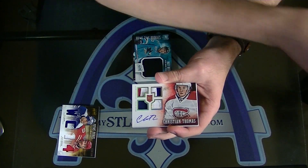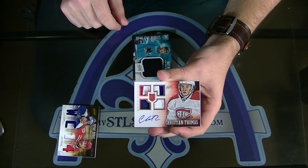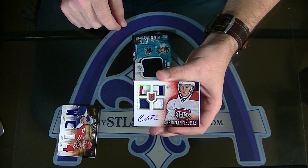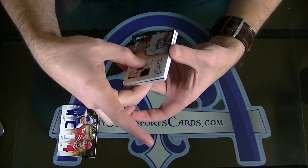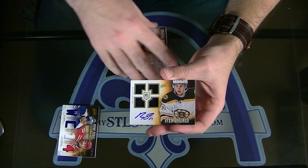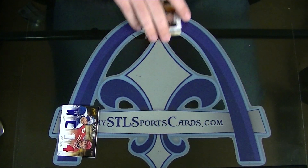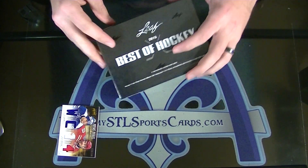Next: Christian Thomas from Montreal, number 12 of 25, patch prime jersey fight strap — Tudor, very nice, complete jersey rookie. And for Boston, Ryan Spooner, numbered to $1.99 — prime rookie. Alright, here we go, you guys ready?